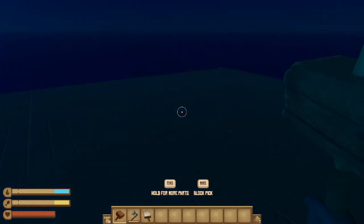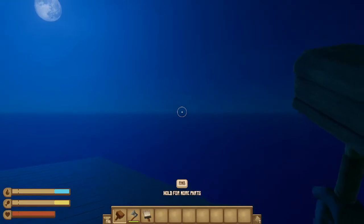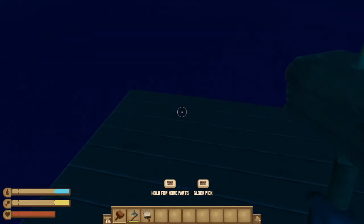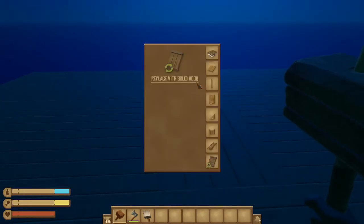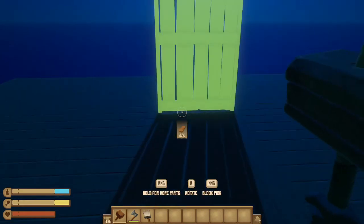Instead of having to break it first, you get this nice solid raft foundation. It's got a lot more hit points — Bruce can't just come up and take chunks off in one try, it takes him a few tries to actually take your raft apart. It also works the same way with walls.